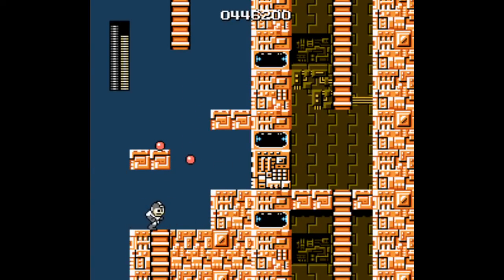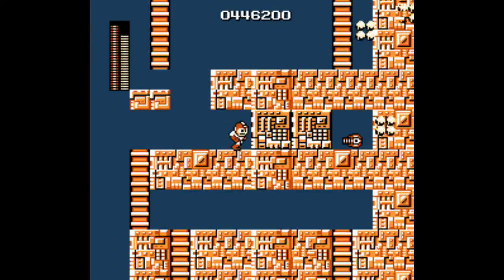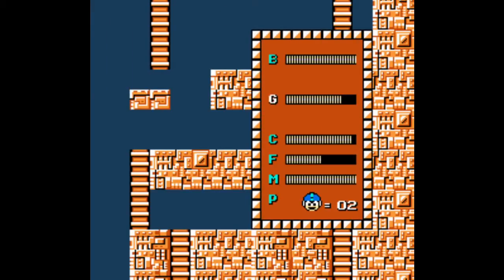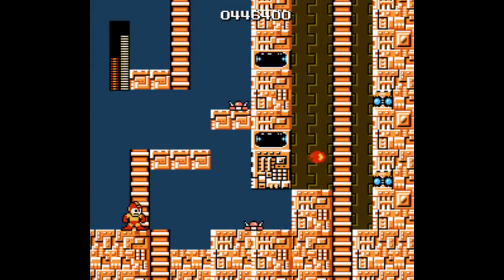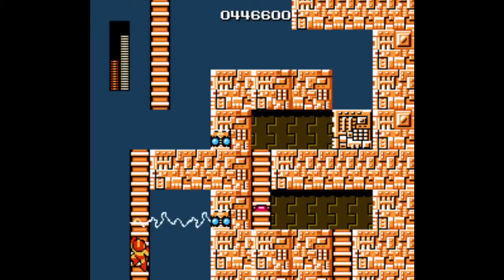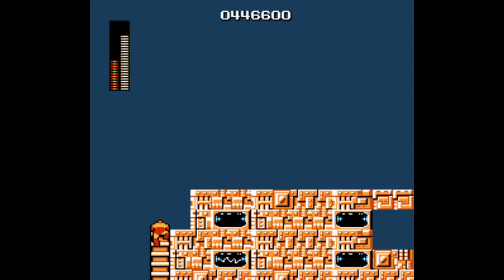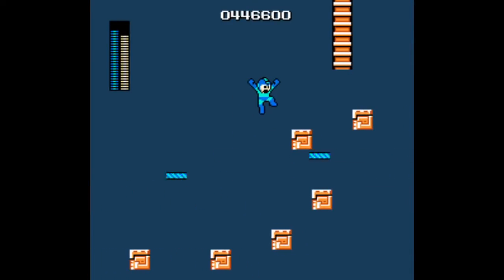Here is the Magnet Beam. We're going to use the Guts weapon to pick up the blocks surrounding it. The Magnet Beam is going to be critical for our success — it's kind of like Item 1, 2, and 3 from Mega Man 2, or the Rush equipment from later Mega Man games, in that it's a platforming aid. We can use the Magnet Beam to create platforms we can walk on, which we'll need to avoid hazards especially in the Dr. Wily levels. Avoid the electricity here. We can use the Magnet Beam to bypass the next platforming section — just shoot it far to make a long platform and climb up the ladder. We can also use it to skip the electricity turrets.